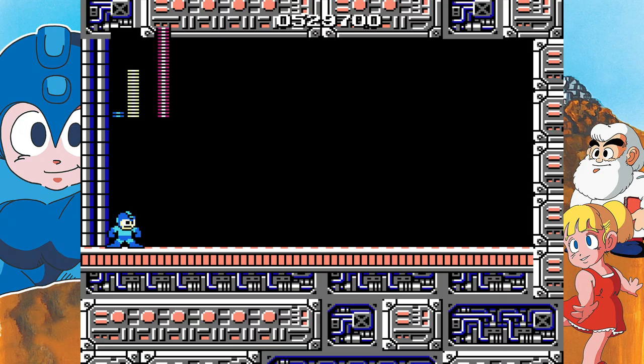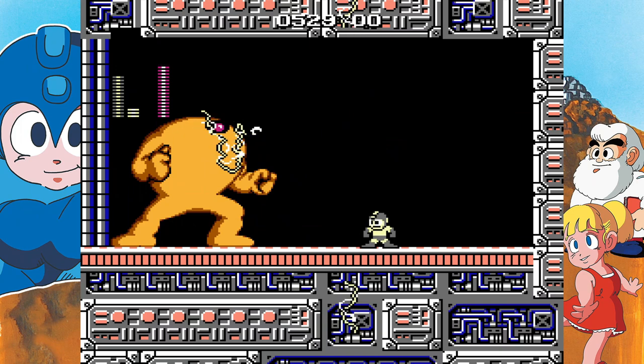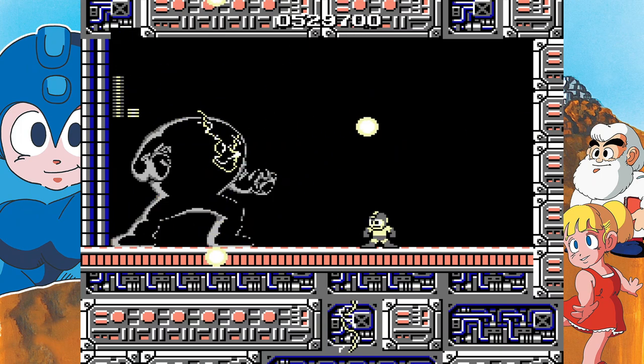Now we have the Yellow Devil himself. Equip the electric, try to avoid the formation as much as possible, shoot him and start pause buffering, and hit him as much as you can. The sooner you kill him, the better.